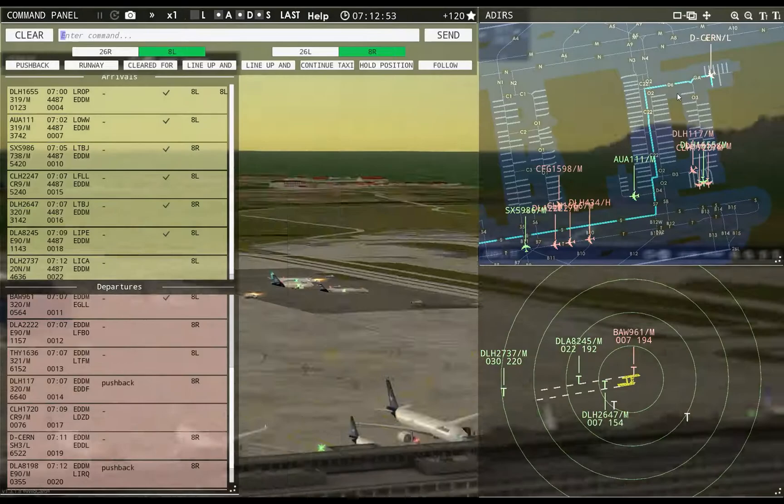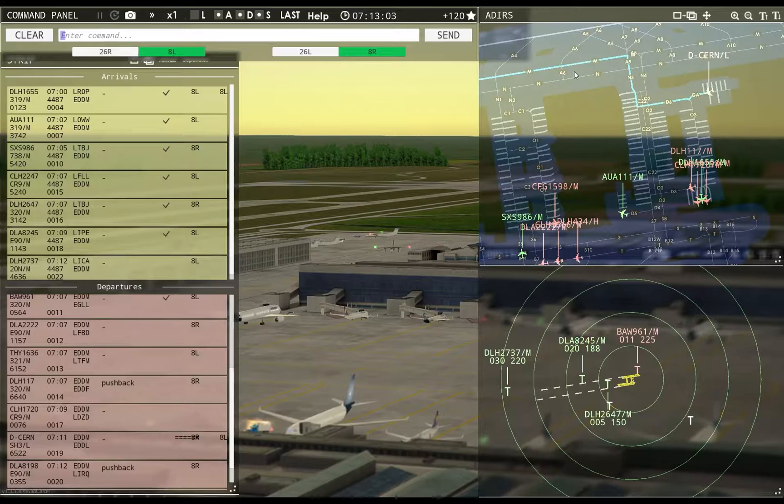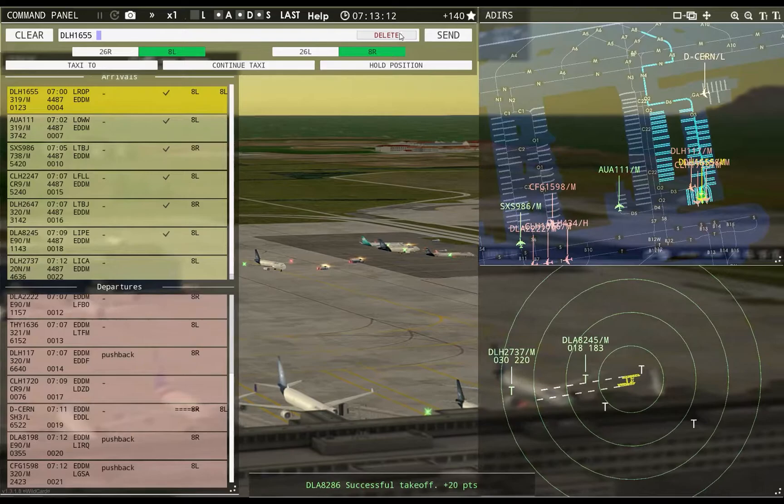Shorts Charlie Echo Romeo November requests taxi runway 8R — runway 8L, taxi via November 3, Mike. Go that way. Speedbird 9R61, contact departure. Tower, Lufthansa 2737 inbound runway 8L — Lufthansa 2737, runway 8L, cleared to land.